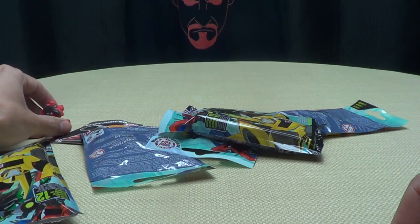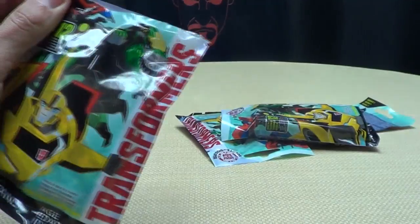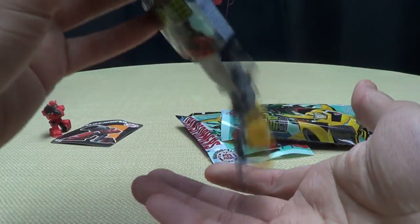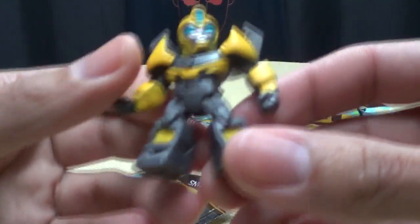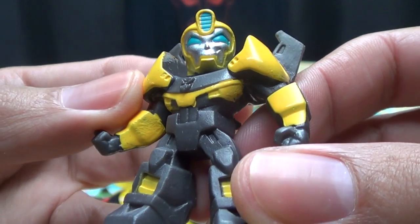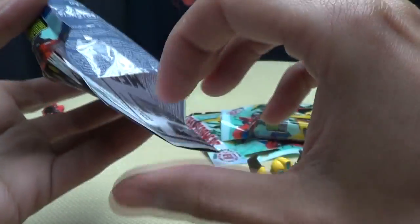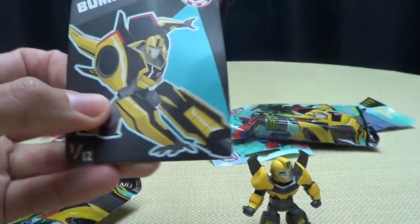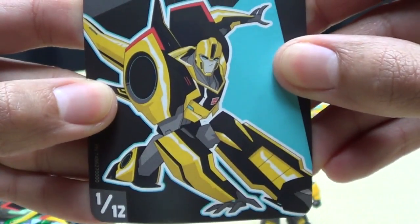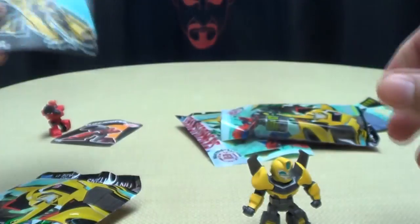Let's open up the next one and see what we got here — Bumblebee! Yay, Bumblebee! He actually looks kind of cool. They painted his face nice and silver, he's got a little bit of blue on him. There you go, little Bumblebee. There's his card — already ready for battle. There you go, Bumblebee.